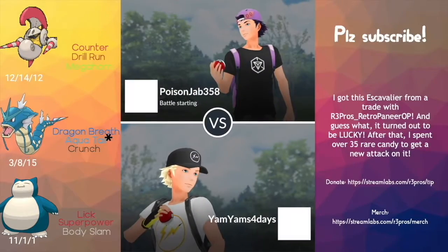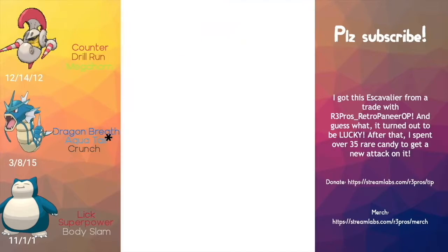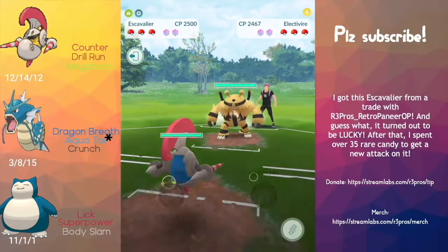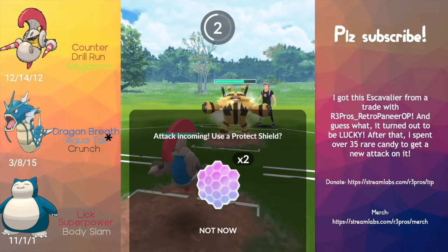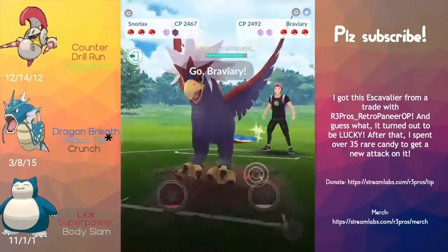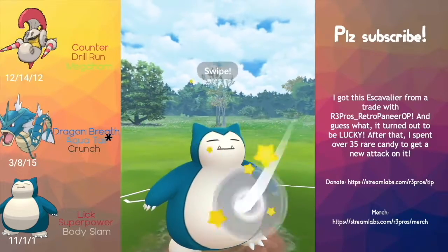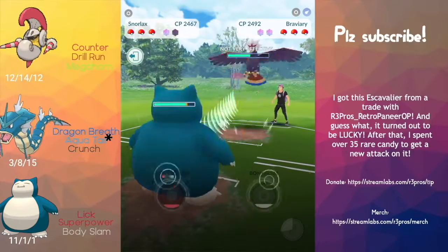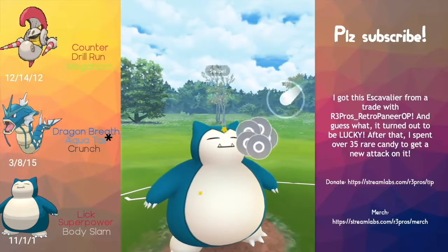On to the third game — matchup against Poison Jab 358. S-Cavalier versus Electivire: we have a Zero Run which does super effective damage to Electivire, so we stay in. I thought they were going to Wild Charge then bail, which they do, and they switch into a Braviary. I've never seen one — not in PvP, not in gyms. This is my first time seeing a Braviary.